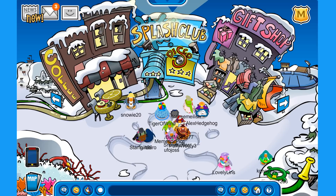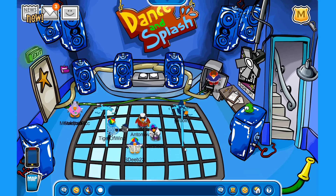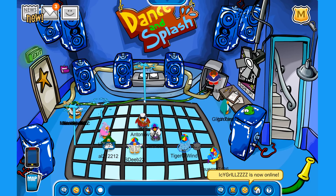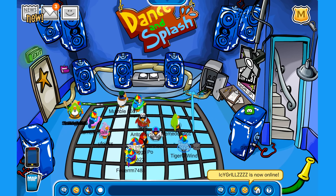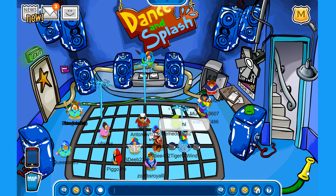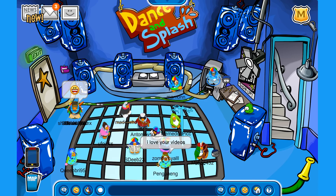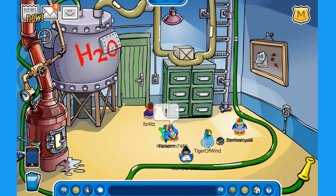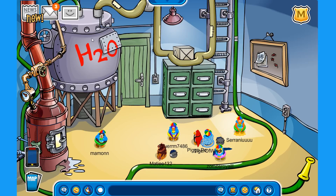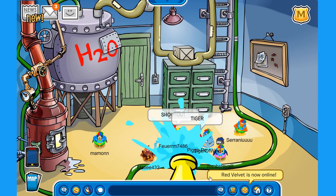It is time to check out the Splash Club. I like the fact that they changed the name for the water party — this is the Splash Club, Dance and Splash! The entire dance floor is flooded with water coming from inside the floor, and even the boomboxes are made out of water. Let's also check out the boiler room — and there it is, a giant H2O container. All the water is coming from the holes inside the H2O container — we found the source of the water!